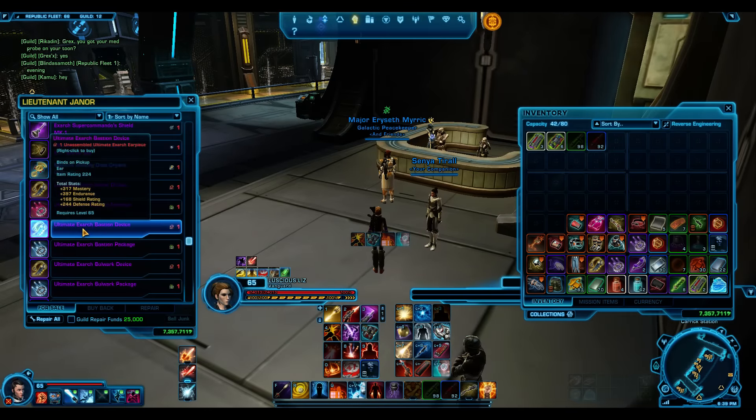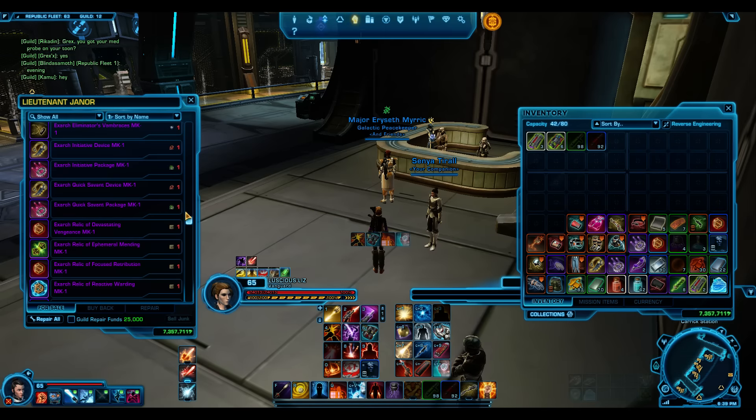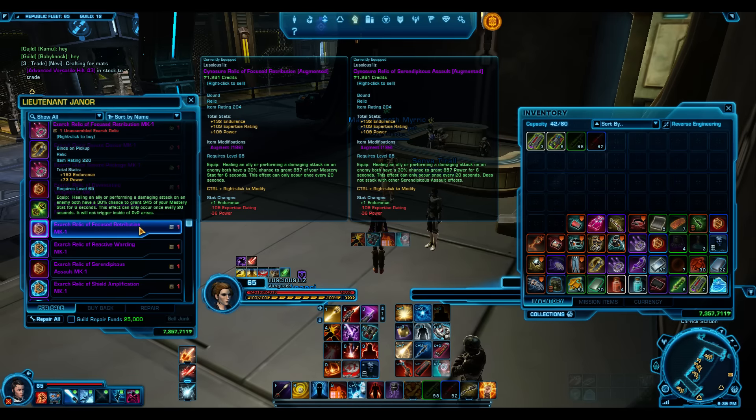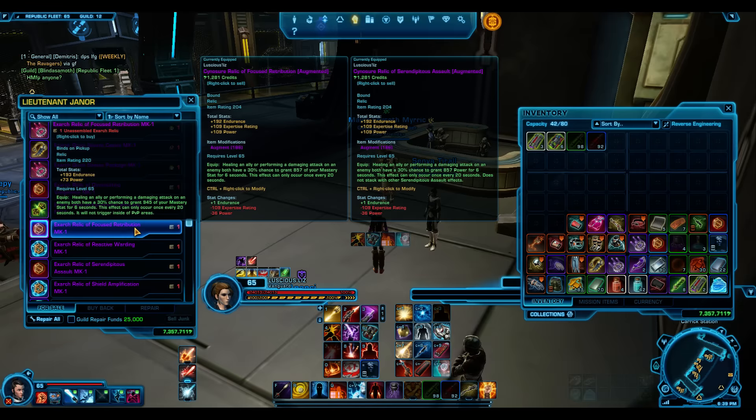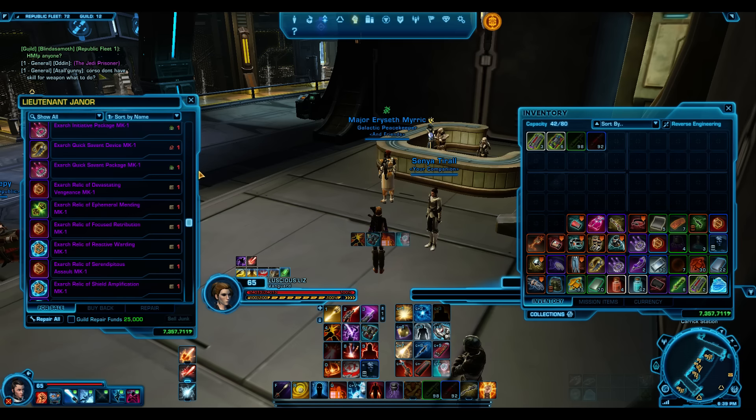So you're going to get one operation per week available in HM that's going to give you the 224 gear. Obviously you want to get the Focus Retribution relic from PvE - you can see it is an upgrade here. The thing we're looking at is not so much the passive stats but the proc effect: healing an ally or performing a damaging attack will grant you 945 of your mastery.